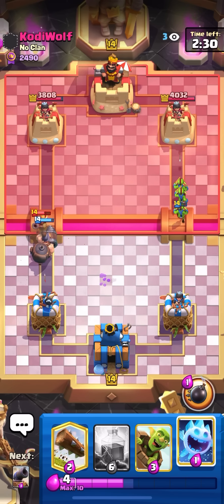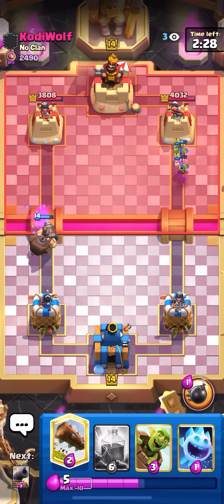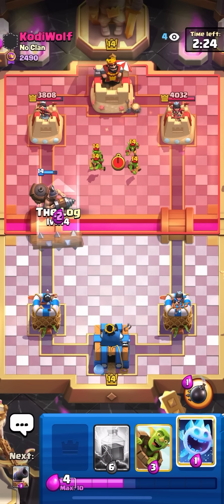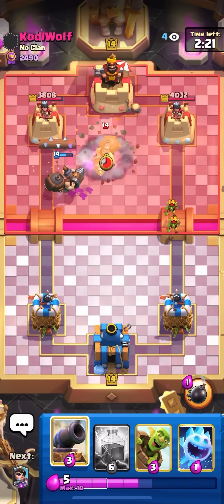Ice spirit wouldn't fully take out the musketeer, so I just use my mighty miner. I want to save my log as well. He might go for goblins — yeah, he does. I'll just log here to make him do something else.